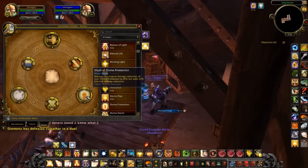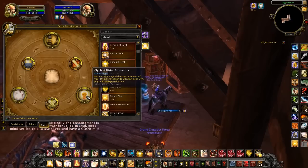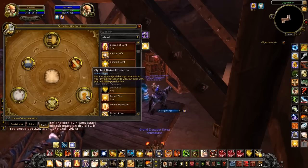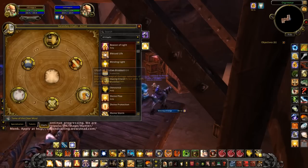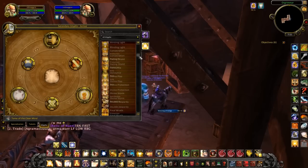My third glyph is Glyph of Divine Protection. It reduces the magic damage reduction of Divine Protection to 20%, but adds a 20% physical damage reduction. This is very good at high rating — for example against warrior-mage-druid or warrior-mage-shaman comps. When they switch on you, you use it and you're stopping 20% of the mage's magic damage and 20% of the warrior's physical damage. I also have a macro that pops my trinket — the Battlemaster's trinket — at the same time.